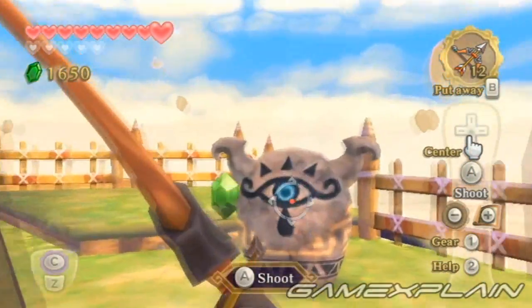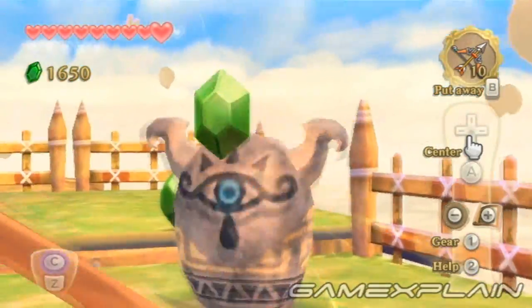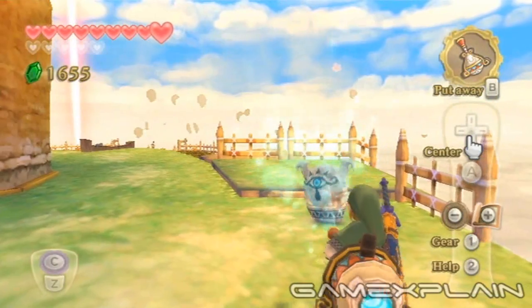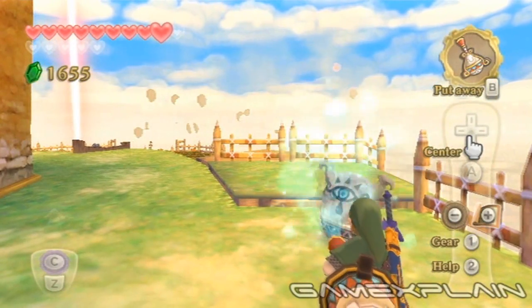If you need some cash, try shooting it with arrows. For each one, you'll get one green rupee. When you get tired of that, try blowing on it with your gust bellows to make it shrink in size.